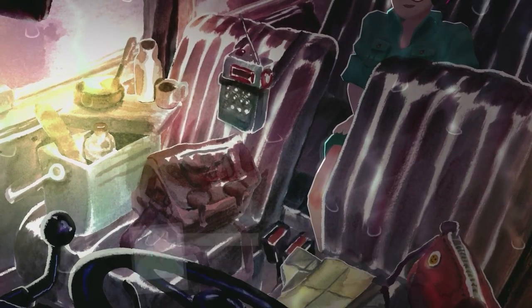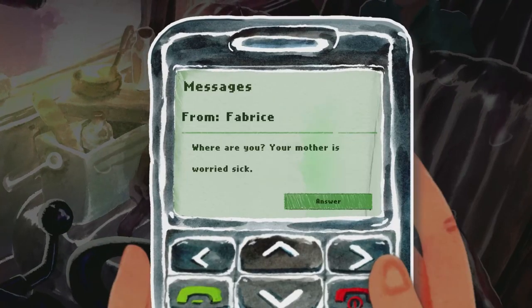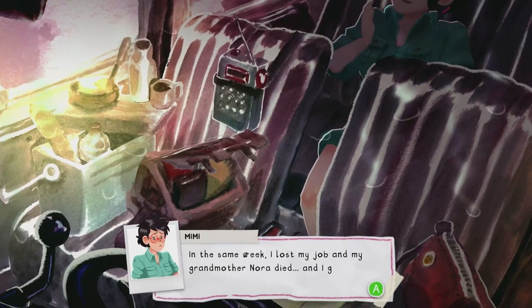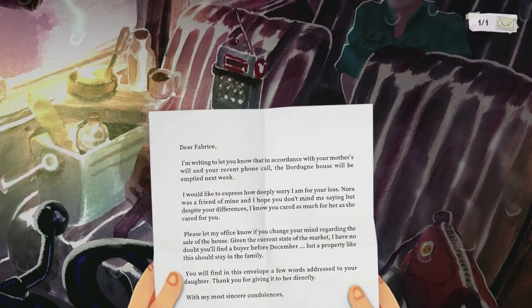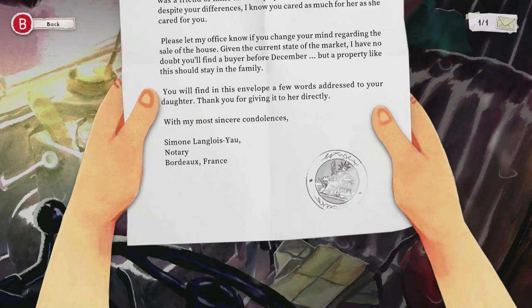Starting Chapter 1, you'll want to press and hold the A button on your bag and up on the left stick to open it. Then we're going to interact with the phone and mash the A button to get through all of the screens as well as the dialogue. Once the phone is put away, we can interact with the papers on the driver's seat, and this will be letters 1 and 2 collected.